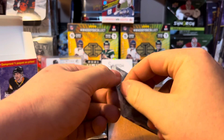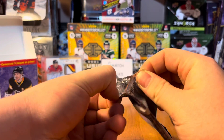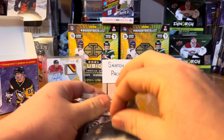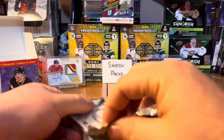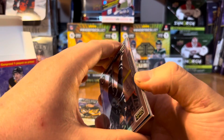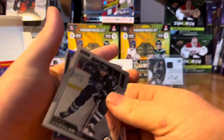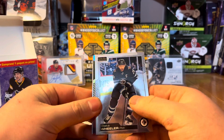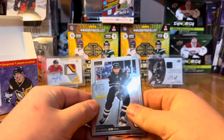My best hit out of OPC Platinum this year — out of a hobby box — was a numbered to 50 Kirill Kaprizov Rookie Auto. Ended up flipping that for about $800, but now it's going for about $1,900. We'll save that story for another day.